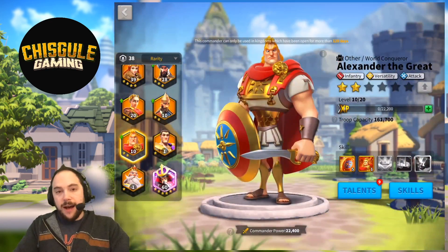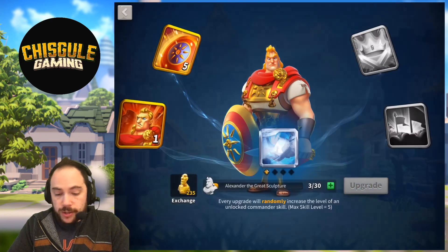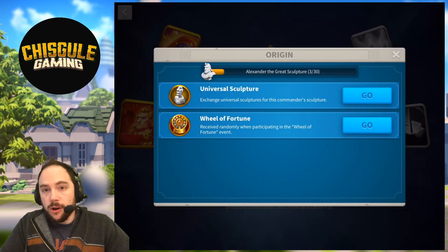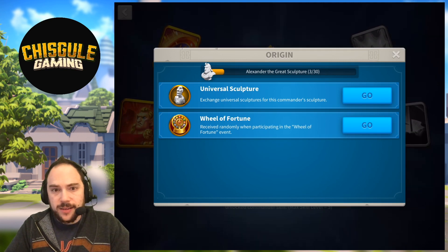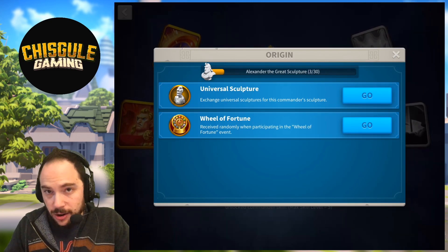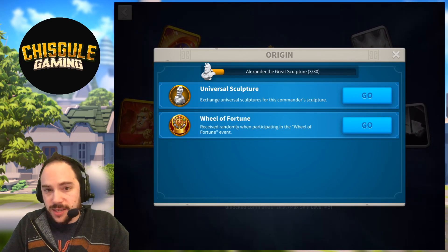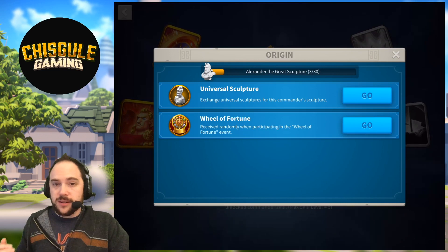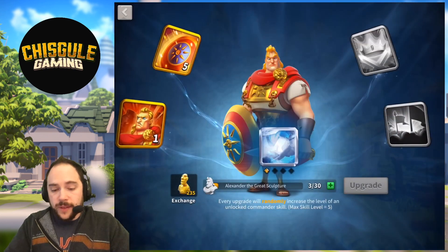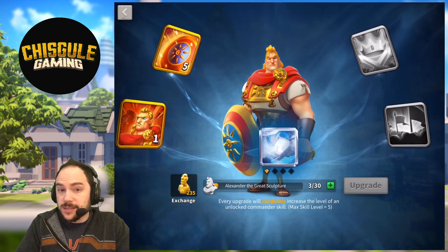Now let's talk about how you unlock this commander — it's really only available on the Wheel of Fortune, and it's kind of awesome that they have an icon for that in-game now. After you've unlocked it, you can use Universal Sculptures. If you want this commander, save up some gems. But if you're in a young kingdom, you've got a long way to go because this commander hit only the oldest kingdoms very recently. When they show up on the Wheel, you probably want to unlock them — at least unlock them so you have the option to further invest later, because they're freaking sweet.